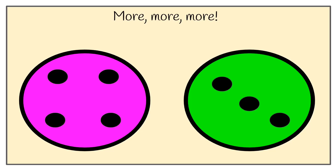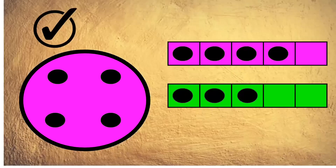Five, four, three, two, one. And the answer is the pink plate. Why was it the pink plate? Because the pink plate has got four spots — one, two, three, four. And the green plate had three spots. Four is more than three. Four is actually one more than three.